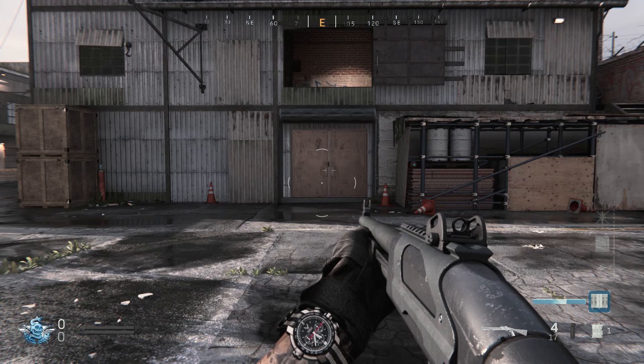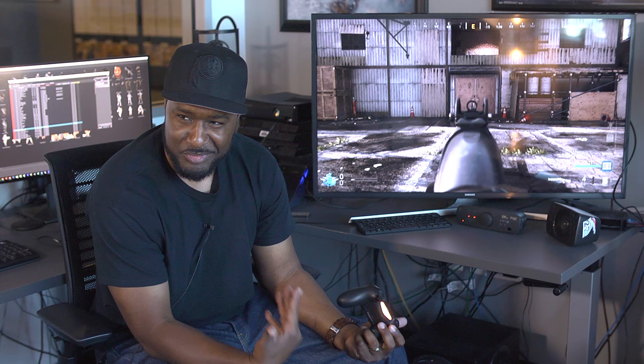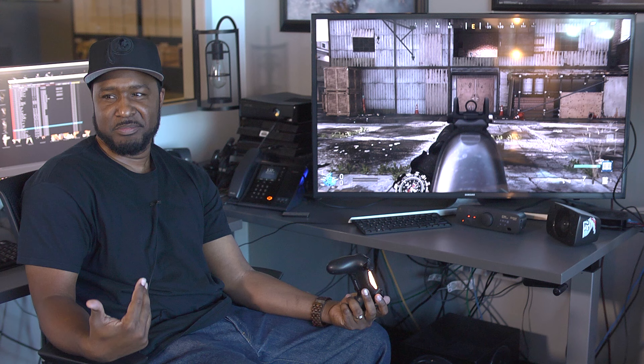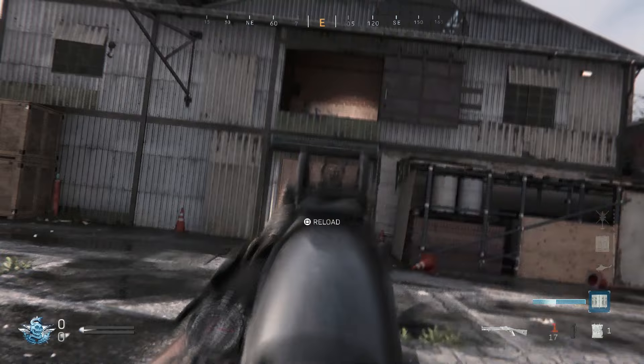So one of our animators did this one — this is probably one of my favorite guns in the game right now. It just gives me joy every time I'm playing with it. Whenever you're running around, you see somebody, and you lay somebody down with this thing — not only is the animation of the person who got hit awesome, with the effects and the sound, but just the way the gun kicks up, comes back, and you rack it again and you're back in action.